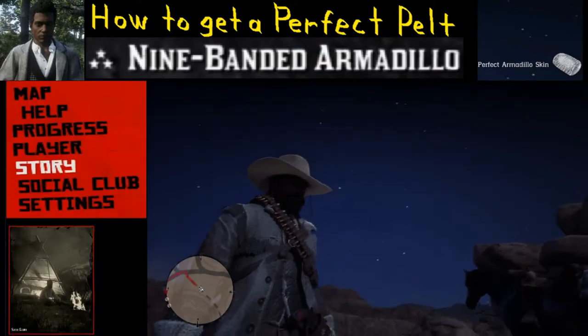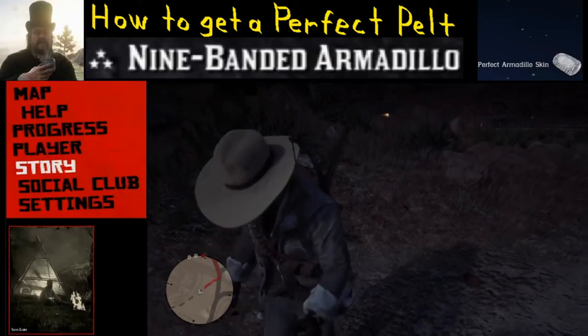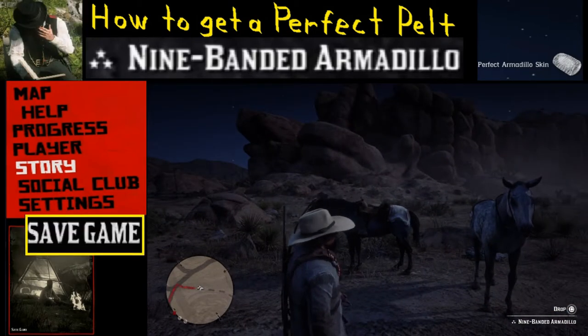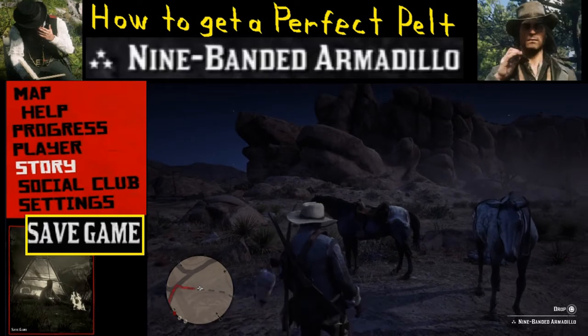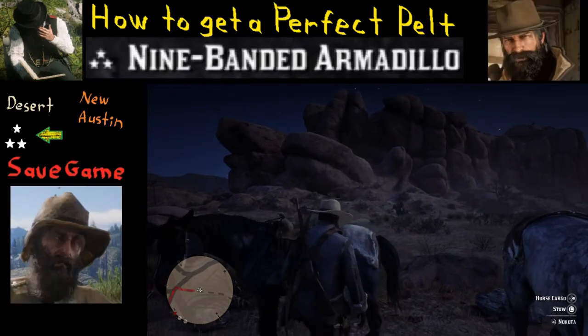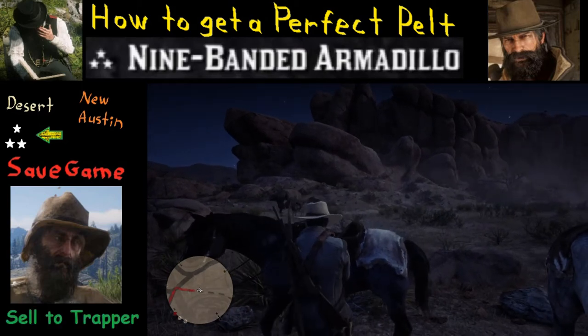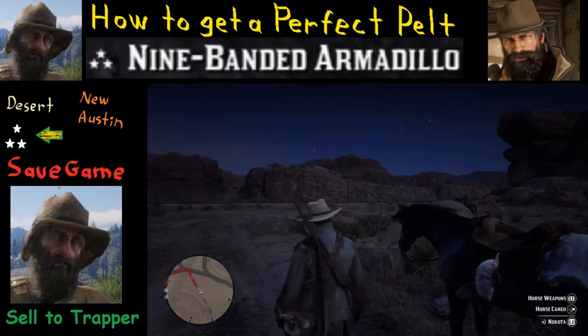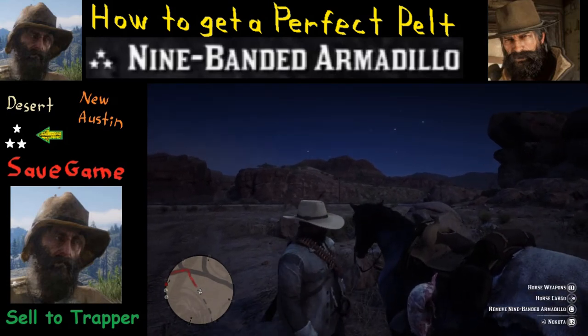Now that you've got the perfect pelt, it would be terrible to lose it to some random event. You may want to hit pause, go to story, and save your game. That way, in case something happens, you've still got the perfect pelt and you can always sell it to a trapper. That is going to wrap this up — thank you for watching and good luck.